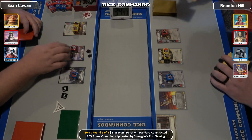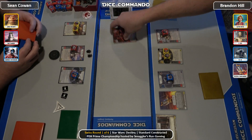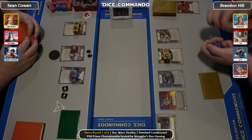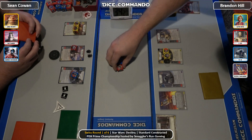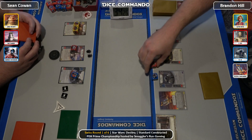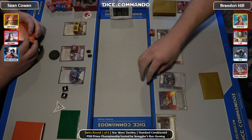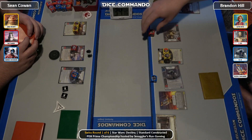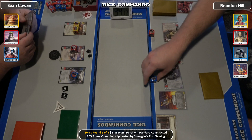It opens with 1 for an Off the Sensors — going right into it. Seems like a good start versus this resource generation deck. Two characters come in at the same time: 3PO and R2. Off the Sensors, pay 1, spotting a red character, allows for activation of two characters. He will do his flip into the disrupt.